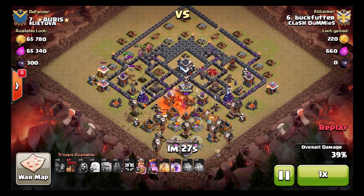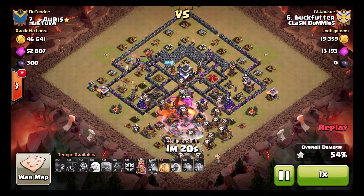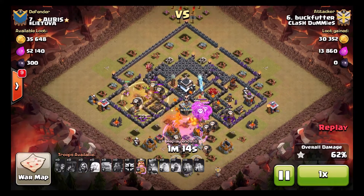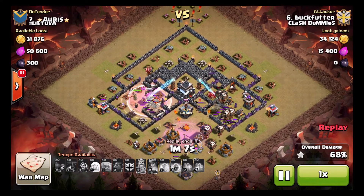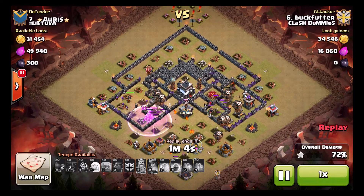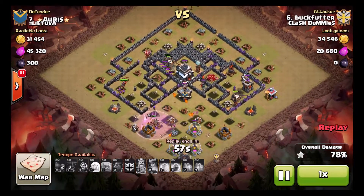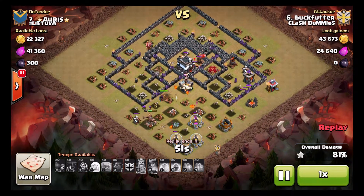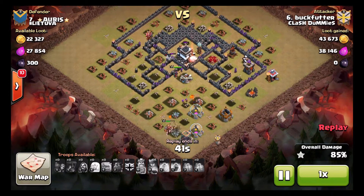A dragon came out of the clan castle — that doesn't help him because it can target his loons and hounds. That dragon pops his other hound, so now he's out of hounds. He has somewhere between 10 and 15 loons still in the fight but there's one air defense left, and that air defense and the queen are pummeling his loons. The Archer Queen and that tesla work on the other group — no more loons left, just a few pups, and air bombs are taking out his pups.